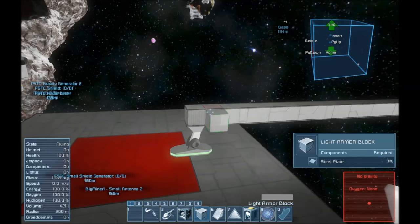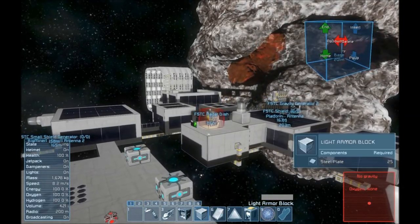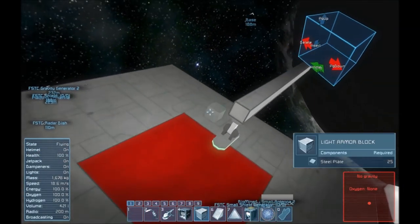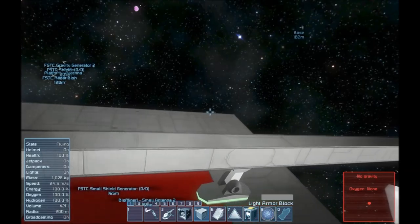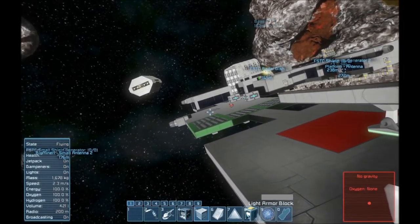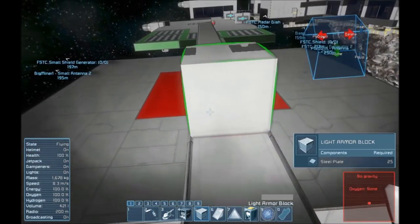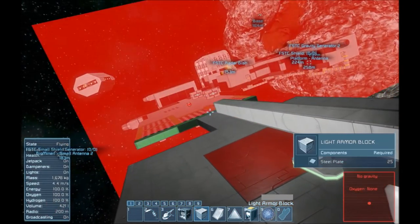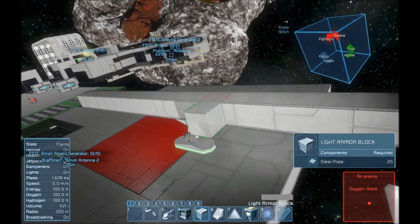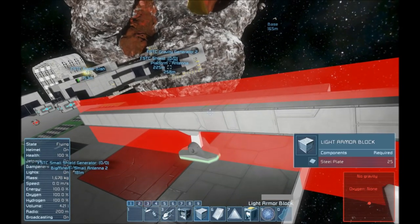So let's get started building here. I'm thinking I definitely want to have a long corridor. We're going to want jump drives and a few other things. So let's lengthen this corridor out a little bit. Let's put some planes on this thing. We definitely want to do the mirroring plane thing — why isn't the plane up? We want to do the mirroring plane.